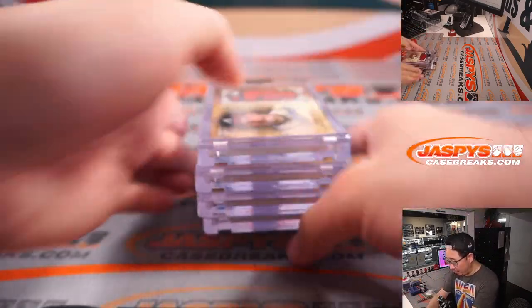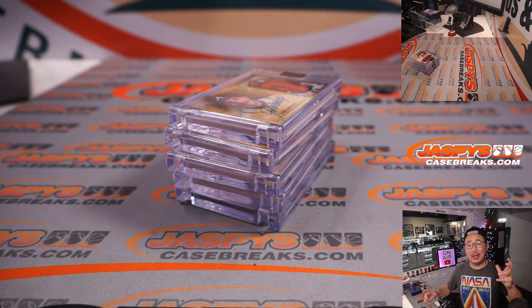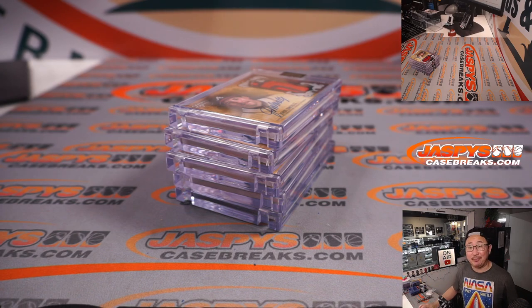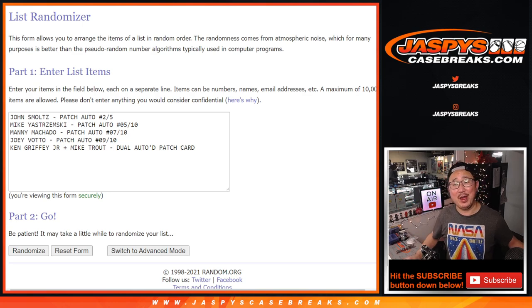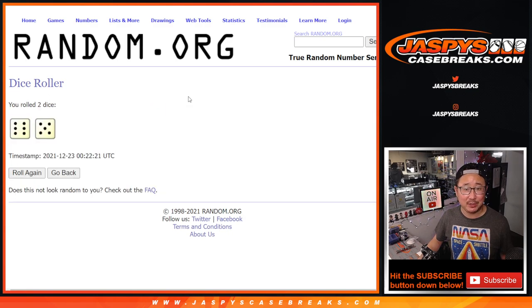All right, ladies and gentlemen, I'm going to pause the video real quick. When we come back, we're going to have the hits all typed in, randomize the names, randomize the hits, and match you up with something. I'll be right back — stick around. Welcome back, ladies and gentlemen. I got the hits typed in right here. Now let's run that randomizer and see who ends up with what. Then we'll do the second dice roll for the St. Nick giveaway. Let's roll it and randomize names and hits.